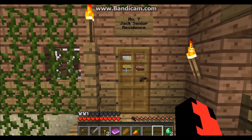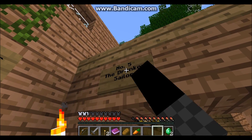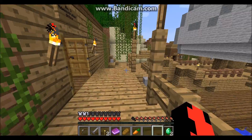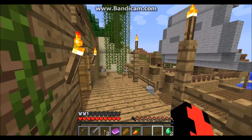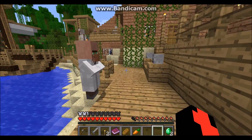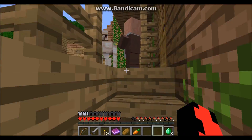We left off at house number 7 yesterday and I noticed that the Drunken Sailor is number 5. That means we're missing house number 6 and I don't know how to find it. We're also missing house number 4, I think. I want to find those before we leave, but I guess we can just continue walking for now.